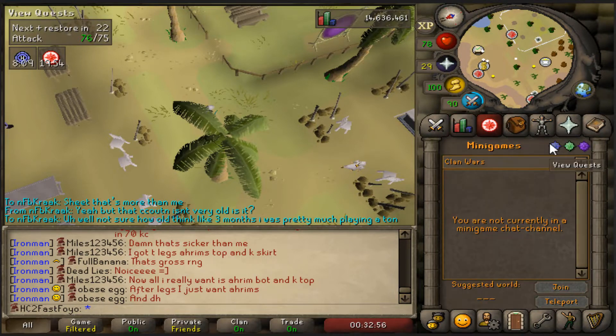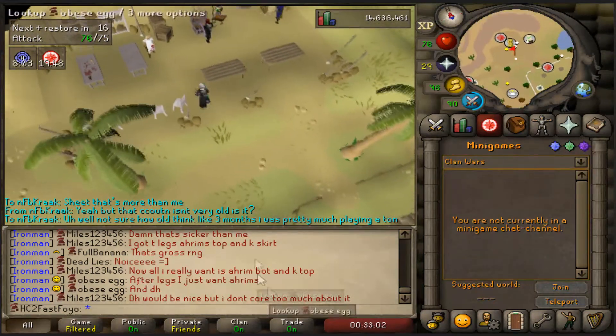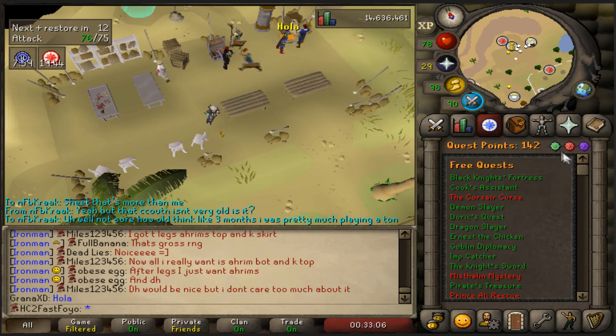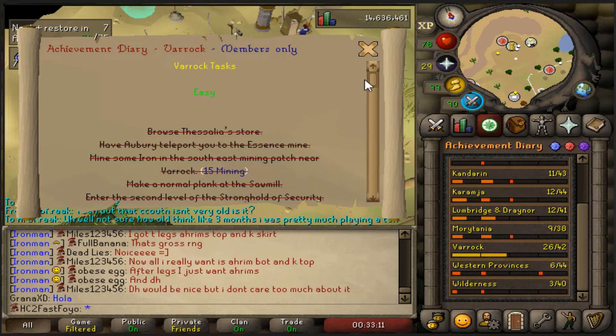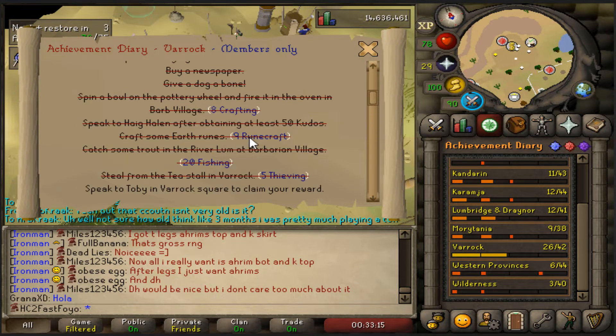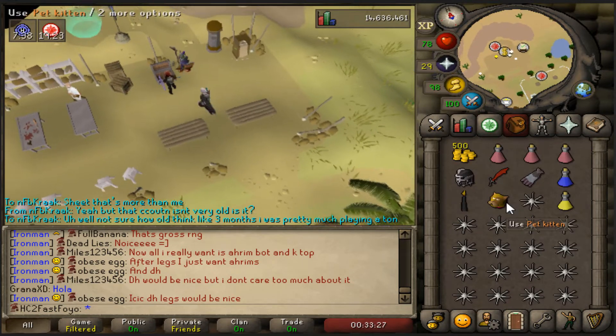We just did a couple of quests - Shield of Arrav and the Purpose of Solus Bane - and now we have all of the medium diaries complete for Varrock, except for the balloon travel which requires completing Enlightened Journey. So we're just waiting on our willow trees to grow.